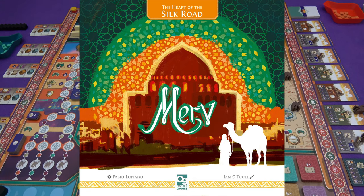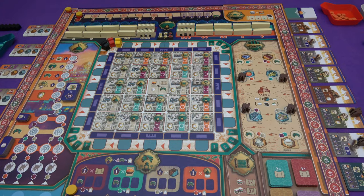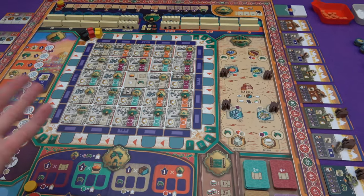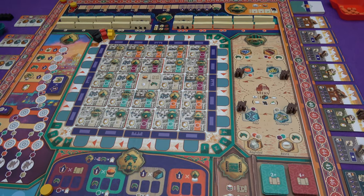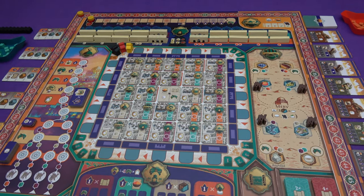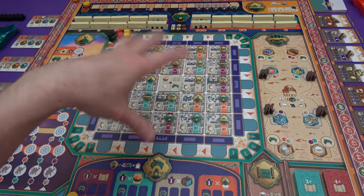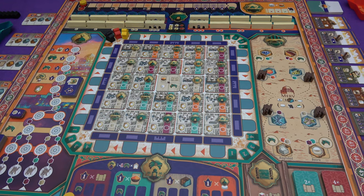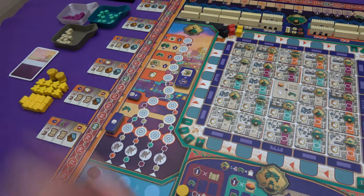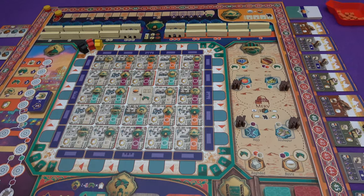Hi everyone, I'm Tom and today I'm going to be playing Merv, which is a new game from Osprey Games where we will be doing all sorts of trading, caravanning, and cameling to try and get some delicious Euro-y points. I am playing a solo game today, but it does simulate the two-player game where you each play as normal and then you have an extra dummy player that fills up some of the slots in the centre. We have a deck of solo cards determining what the AI player is going to do instead of a second player, but you should get an idea of the game no matter what player count you're aiming for.